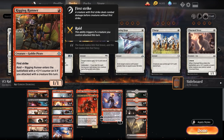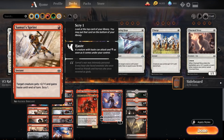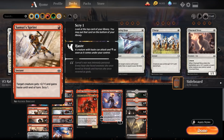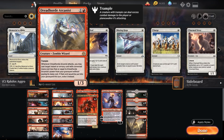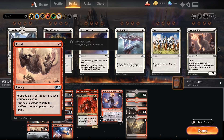We're also running Dreadhorde Arcanist — one and a red for a 1/3 with trample. When it attacks, you may cast an instant or sorcery with converted mana cost less than or equal to its power from your graveyard without paying its mana cost. It's one of the few creatures that doesn't gain counters — that and Judith — but they're great utility. Arcanist lets us re-buy all our one-mana spells. The one you're most familiar with is Samut's Sprint: one red, give it plus 2/plus 1 and haste. If you give that to Arcanist, it attacks and you reuse the Sprint from your graveyard — getting plus 4/plus 2 as soon as you play it. We can also reuse Thud to kill a grown Dreadhorde Butcher.